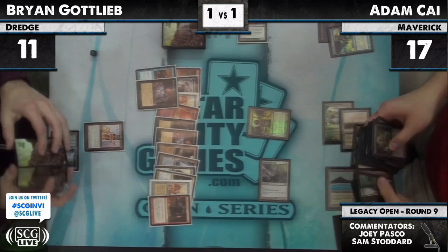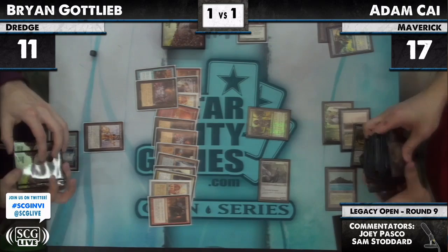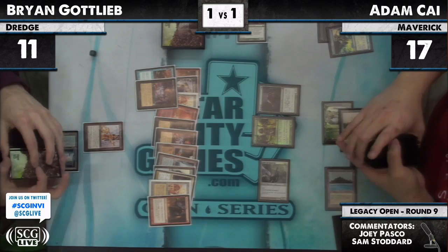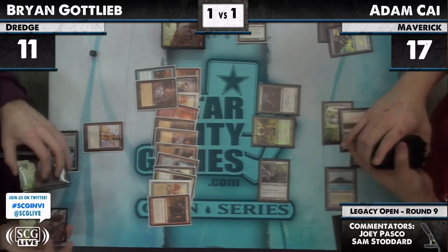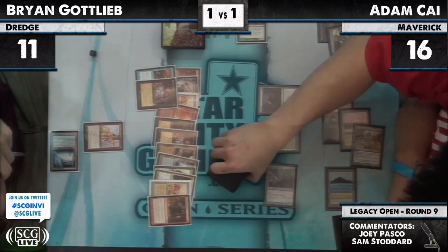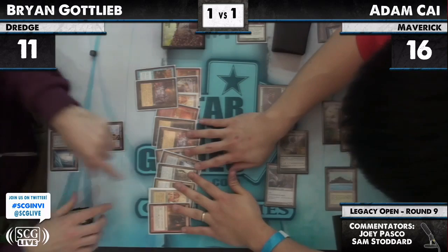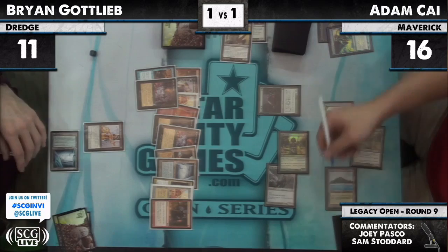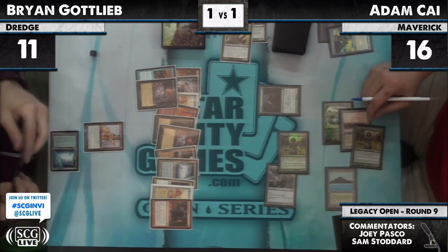The position you're in — you can remove his only dredger in the graveyard. Ooze — he gets another counter. All of a sudden he's attacking for more damage. Next turn he can empty out Brian's graveyard, assuming that somehow this Lion's Eye Diamond doesn't give him enough to actually win, which would be pretty hard. He'd have to draw a land to actually go off. He's taking the Thug — so there are no dredgers in Brian's graveyard right now. Ooze gets a little bigger, Adam gains one life, Ooze gets a counter.